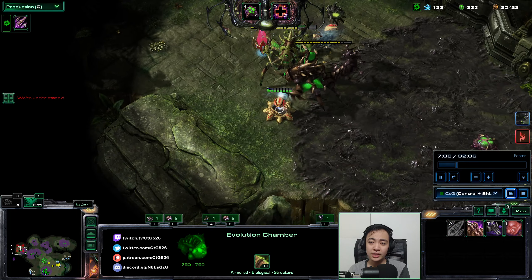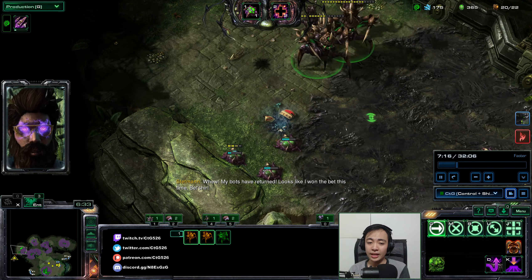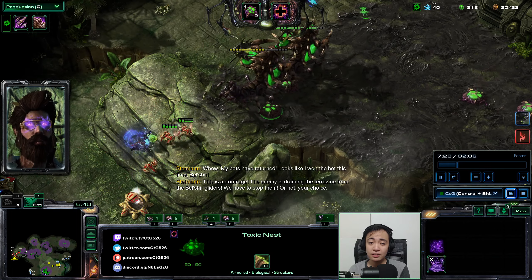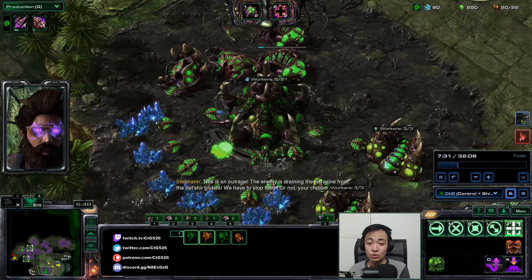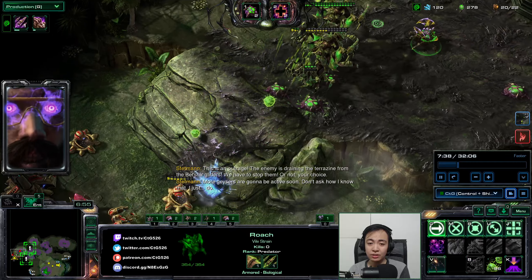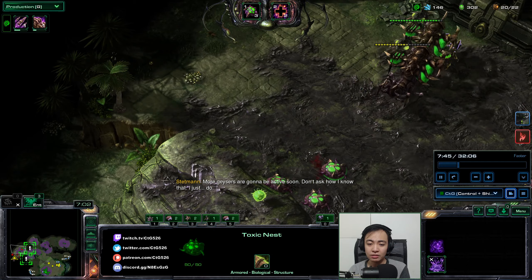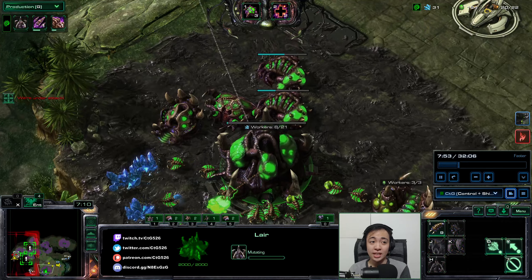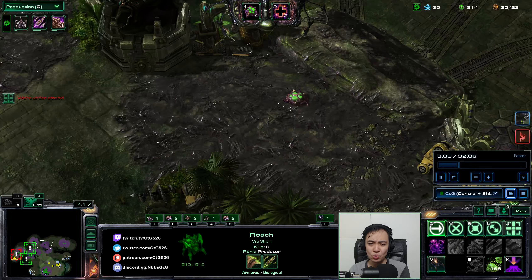I'm cleaning out this area, trying to get a full clear as early as possible so I can focus more on Biomass Collection. Throwing down Toxic Nests — you can see I used Mend to keep that Toxic Nest alive and it is paying dividends, with enemies walking into it. Baiting more guys here — the Immortals walk into that Toxic Nest which I saved, and it pays off once again.